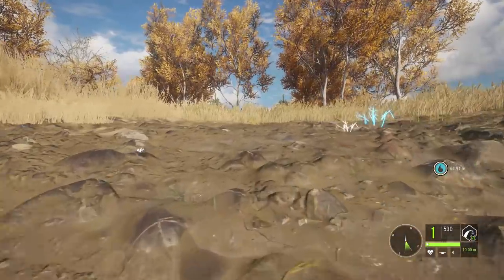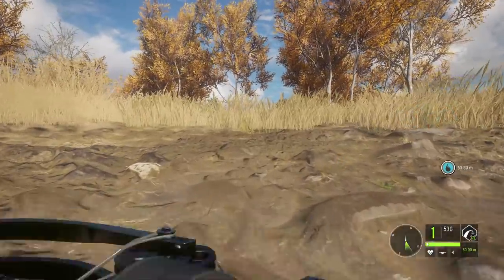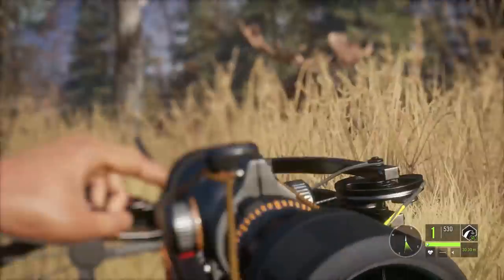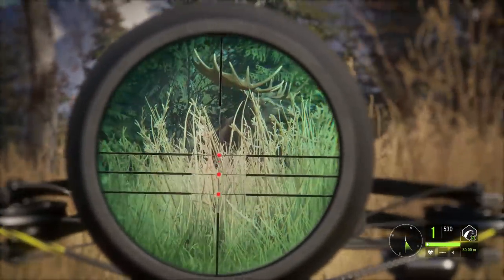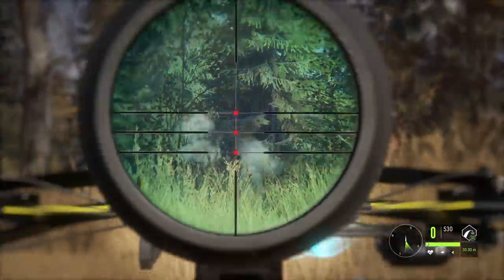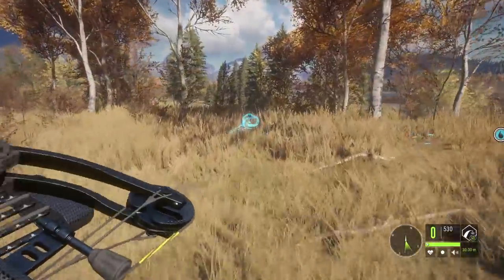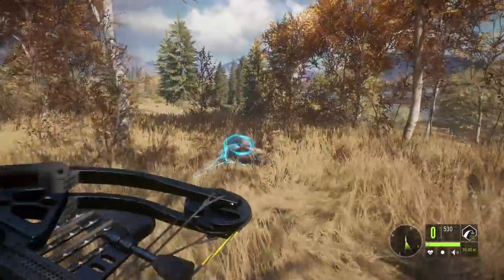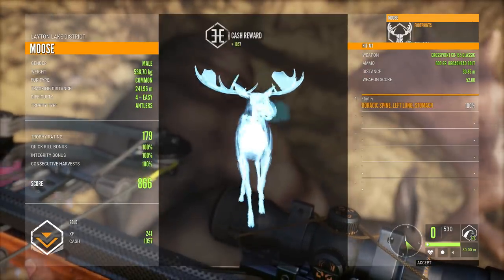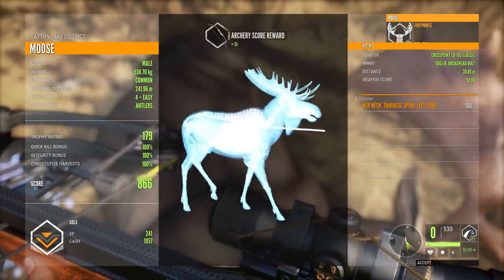The moose I was tracking ended up kind of just leaving. I couldn't get his tracks, but he was actually smaller, at least in terms of weight. According to the weight of this one in front of us, he should actually be bigger — he's like six kilograms heavier. I'm going to stand up quick and go for it. And dropped him. I was really hoping we could manage to get a decent spine shot on one of these because I keep double-lunging them by accident. What did we actually get? It was a spine shot — 179 for this one. And with the full quick kill, we got an 866 gold.